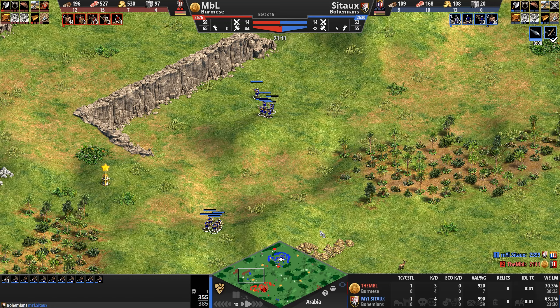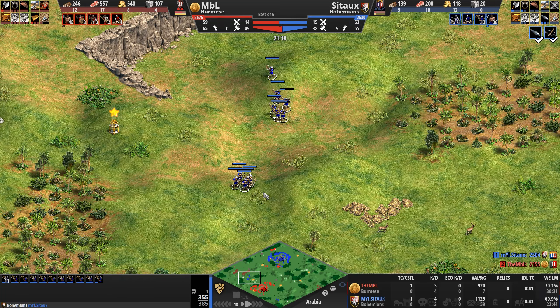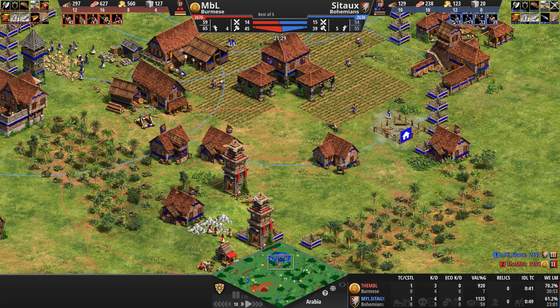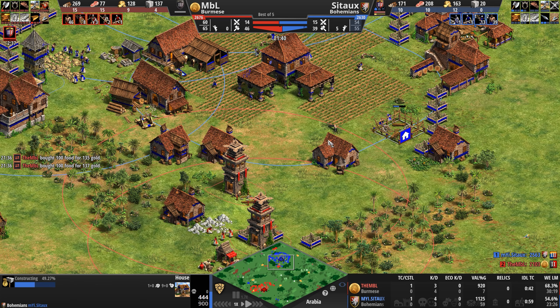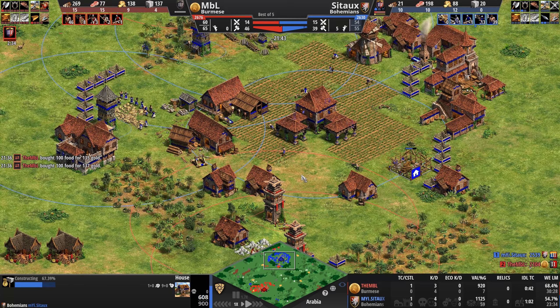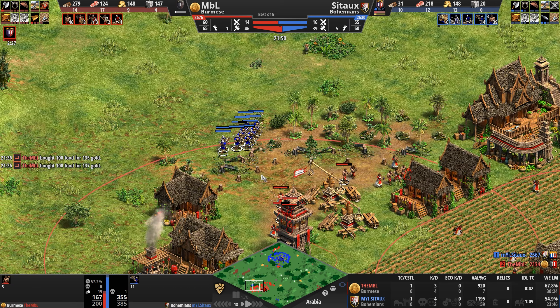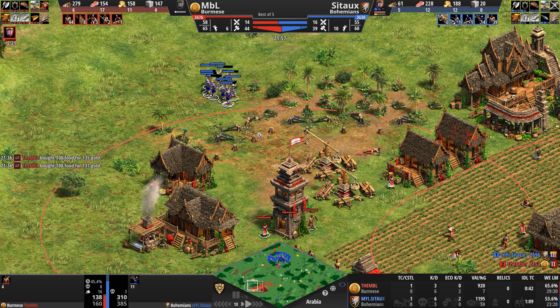Cito, on the other hand — what can I say about his base since he's already walled himself in. Stone already in a very forward position. Primary gold a little bit off to the side. Whatever I was going to say about his north and east being completely open is irrelevant — he has walled it off. They are both in feudal now, and our first archery range is out just in time to be welcomed by three Burmese militias of MBL.